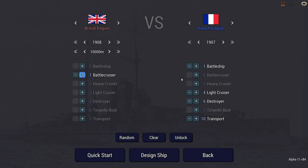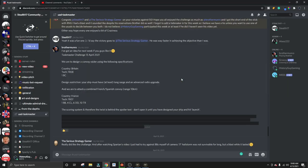Welcome back everybody to the Taskmaster Challenge. I had a few weeks off, but I'm ready to dive back in with the other guys on these challenges. Here's what we're facing today. We are to design a convoy raider using the following specifications. Our country is Britain, our tech is 1908, and we are to make one battle cruiser. The design restriction: our ship must have at least long range and an advanced radio upgrade. And we are to attack a combined French-Spanish convoy at a range of 10 kilometers.